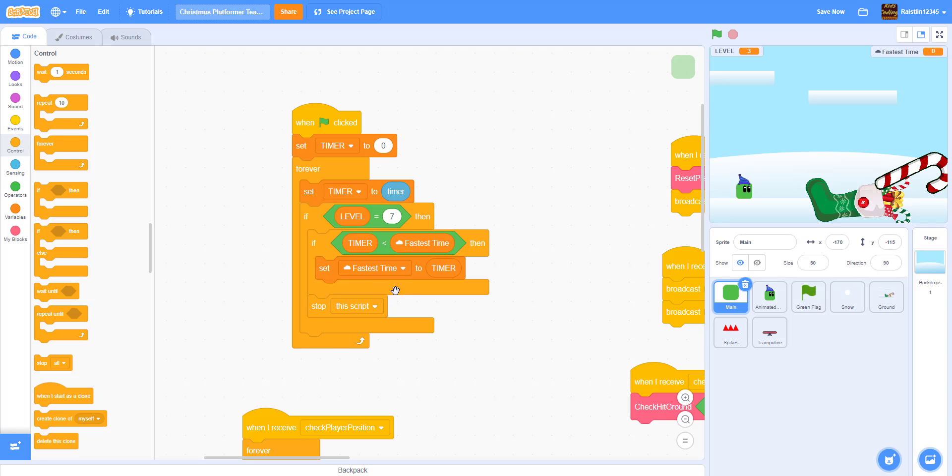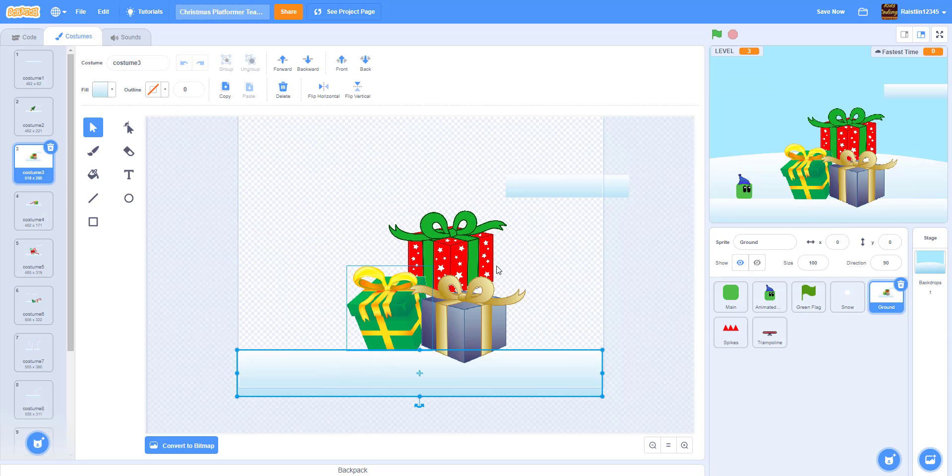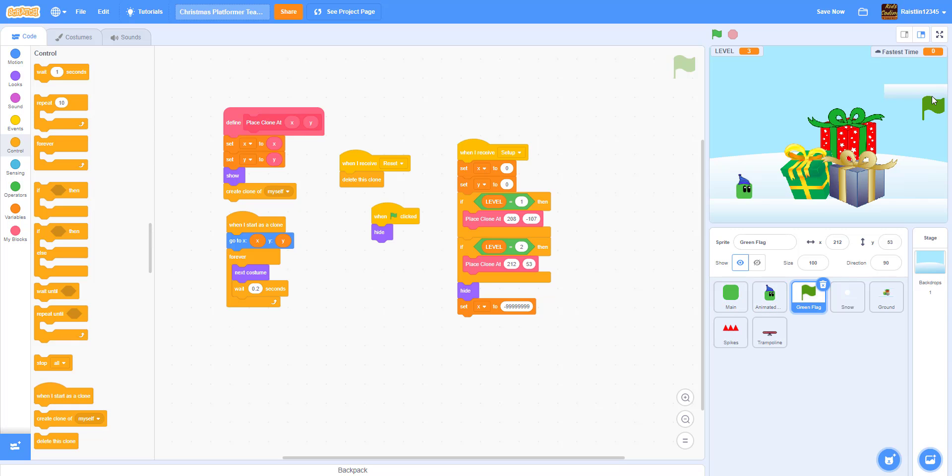After someone gets the fastest time we stop the script. Now let's work on some more levels. Going into the ground, for level three I have a ground, a platform, and three presents — available in the description. Going to the green flag code, I'll duplicate a block and place the clone at x=206, y=126 for when the level equals three.